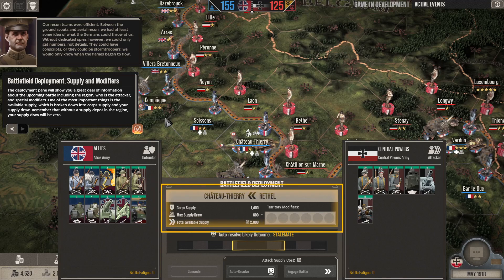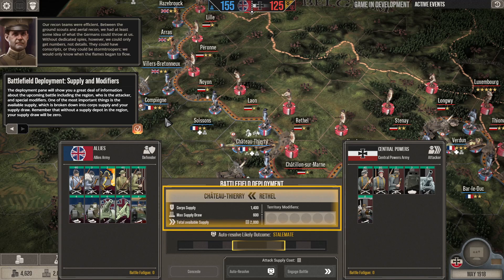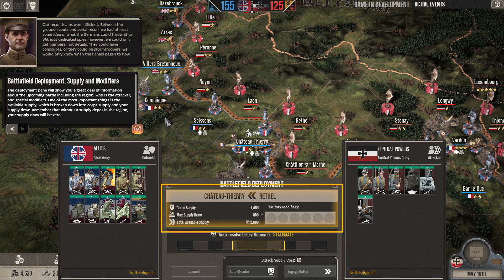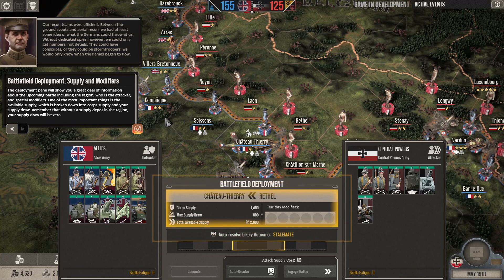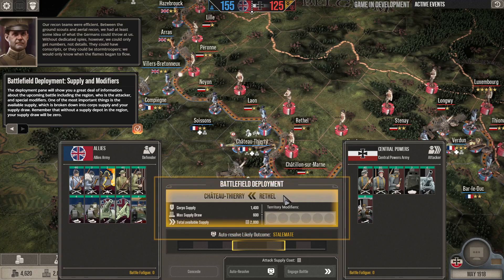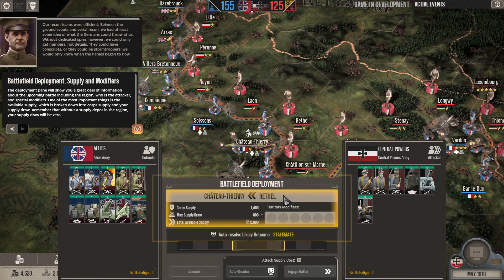Without dedicated spies, however, we could only get numbers, not details — they could have conscripts or they could be stormtroopers. The deployment pane will show you a great deal of information about the upcoming battle, including the region, who is the attacker, and special modifiers.